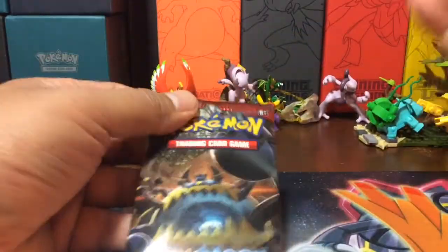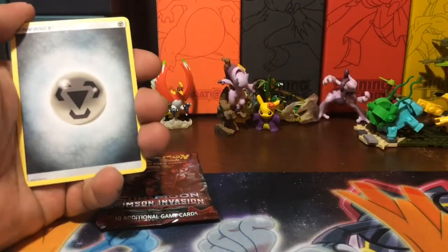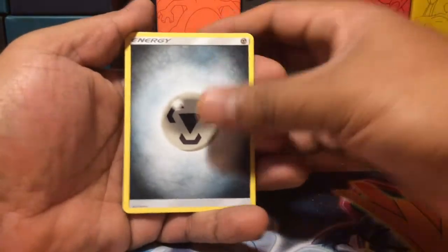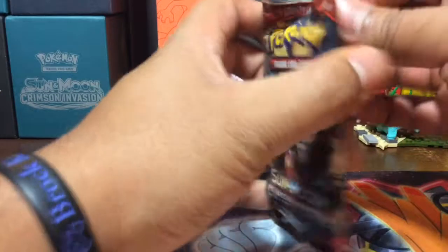Damien said he wanted to open the Pikachus, so he gets to pick one. I'm gonna open mine first to keep the video quick so we can get to the giveaway faster. We got: energy, Staravia, Excadrill, Kakuna, Bunnelby, Chesnaught, Numu, Starly, Skiddo, a reverse Arcanine, and a regular rare Arcanine. Hey, we got a new Arcanine — that's pretty cool!